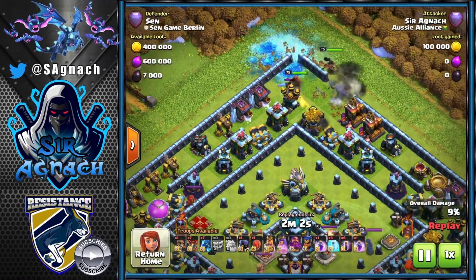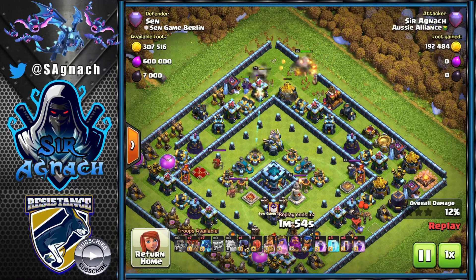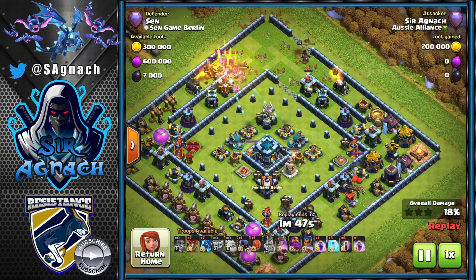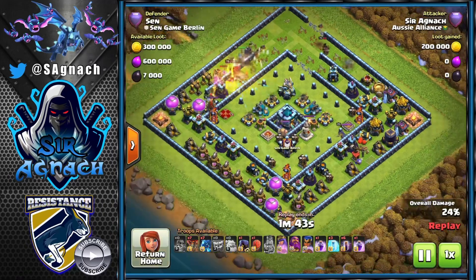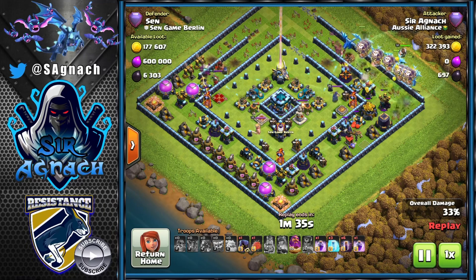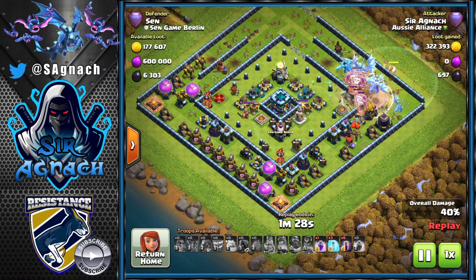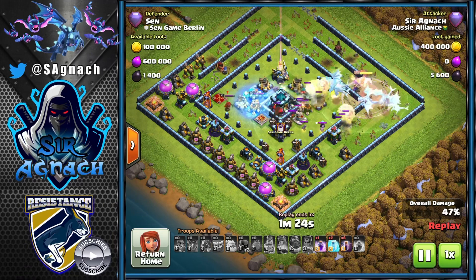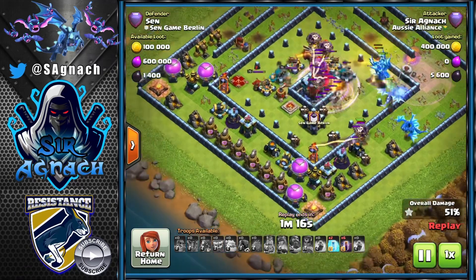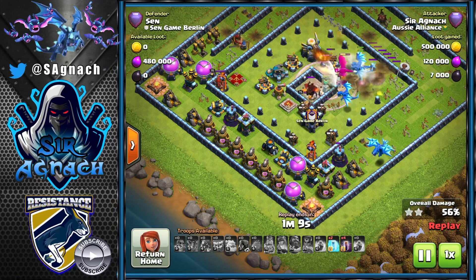On this next base - a very common legend league base - I decided to swing my heroes from the northern side. The reason I went from there is because on the other three corners there are single infernos that would target my heroes quickly and kill them. Also, the eagle was on that side so I was trying to funnel them inside, but in the end I couldn't. I decided to use the e-drags at around two to three o'clock and send the blimp for the tank hole while the e-drags flew around the base.